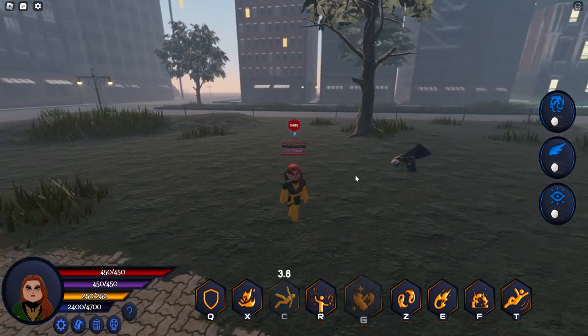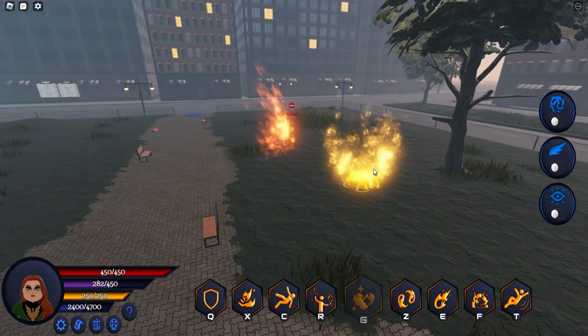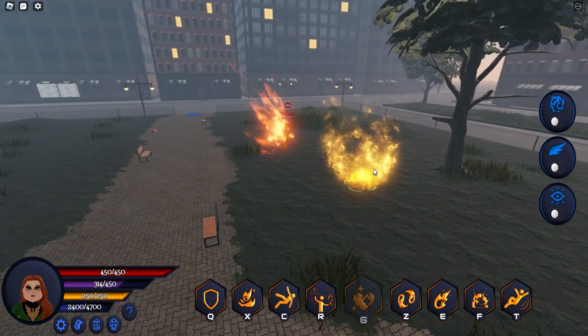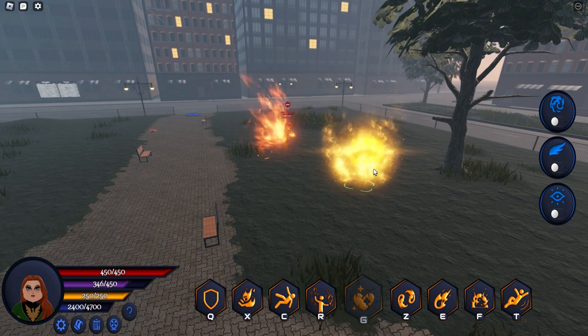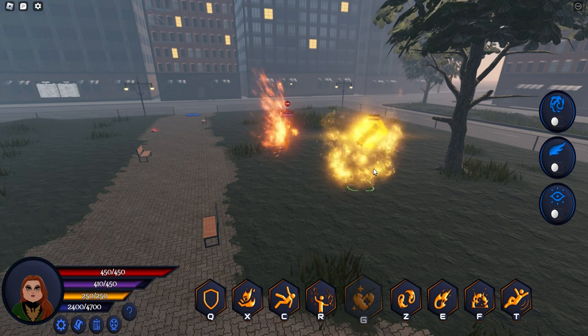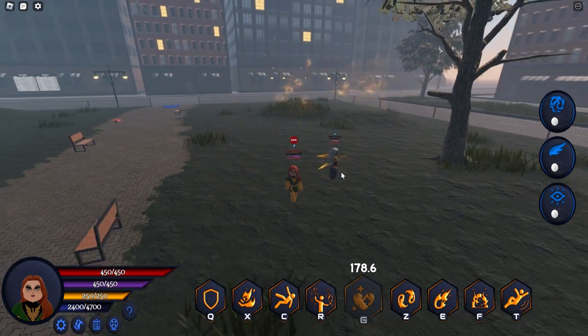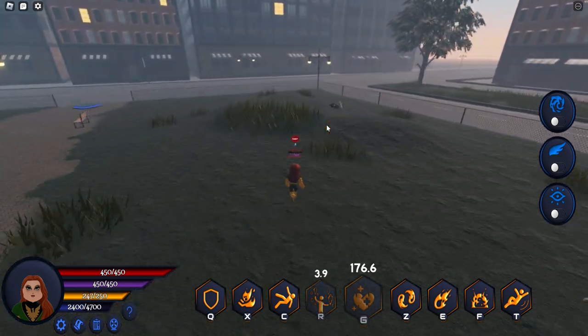This is Phoenix's second ultimate — Resurrection. She has two ultimates. They'll resurrect the player from Limbo. Now they're back — and now I can murder them again.